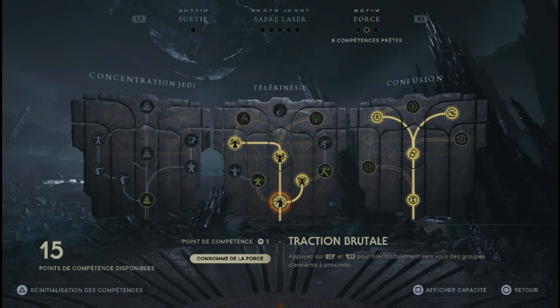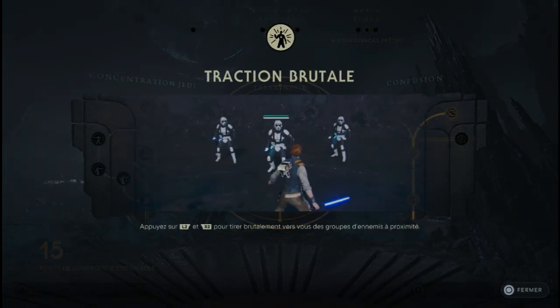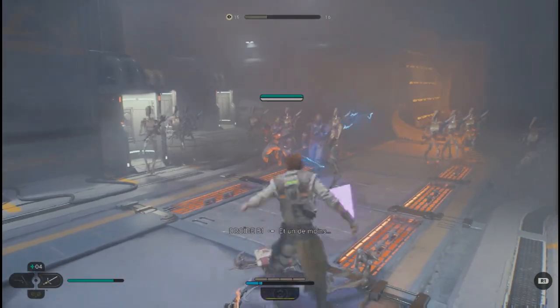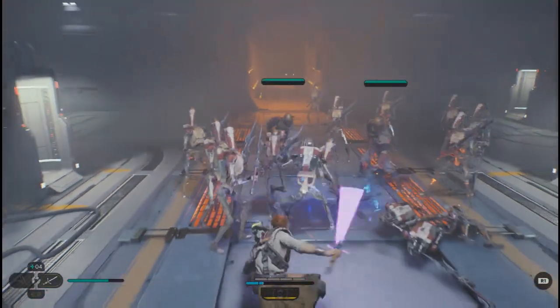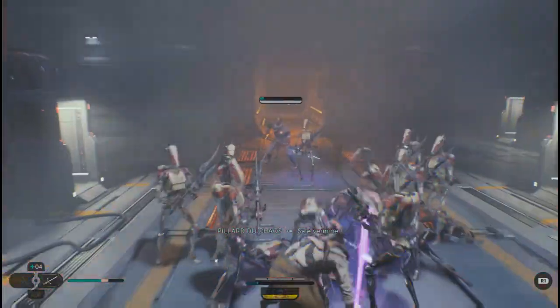On passe maintenant sur la télékinésie avec la compétence traction brutale. Celle-là, elle est vraiment brutale. Ce que va pouvoir faire Kal, c'est attirer un maximum d'ennemis vers lui, qui va les stun durant un moment. Vous allez pouvoir exploser un maximum d'ennemis avec cette compétence.